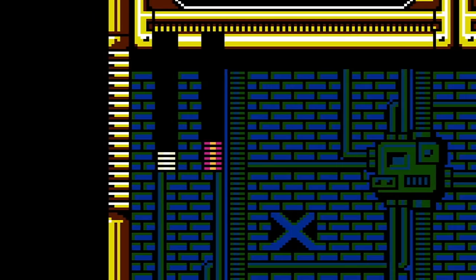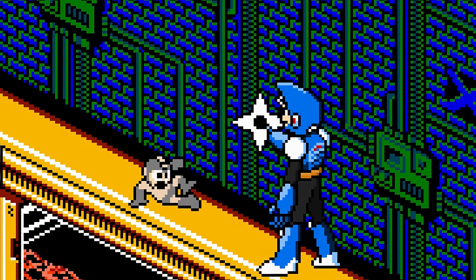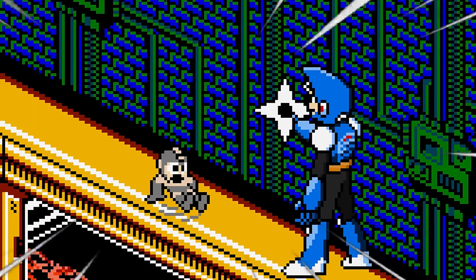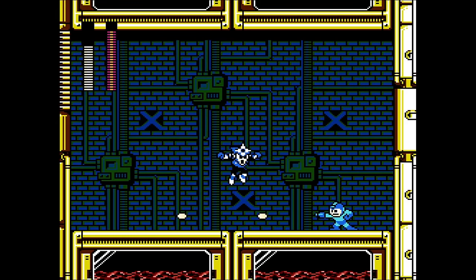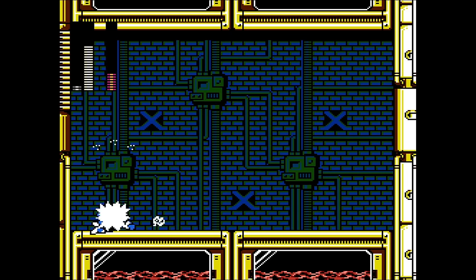Made it to Shadow Man, but it was very close. He actually has a lot of crazy jutsu and ninja techniques that make him super hard to beat with just the buster. With Top Spin, he's pretty easy — as long as the game doesn't glitch out and delete all your weapon energy. I hit him four times and it costs this much energy!